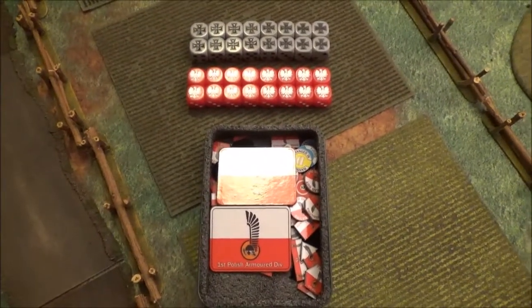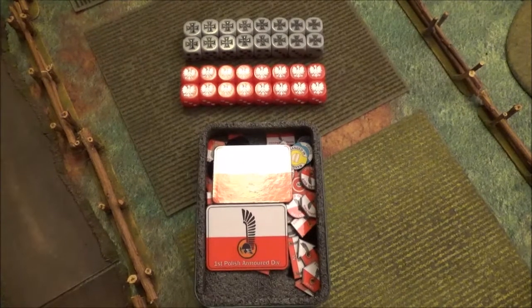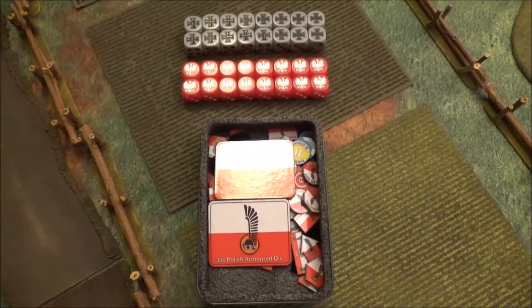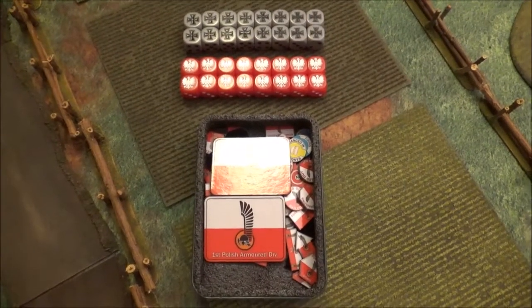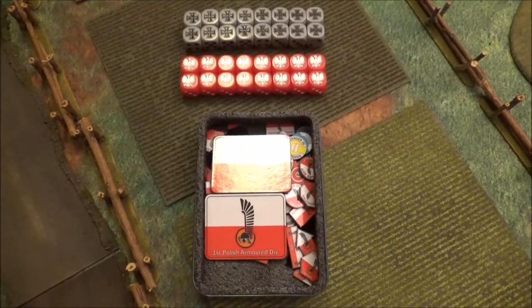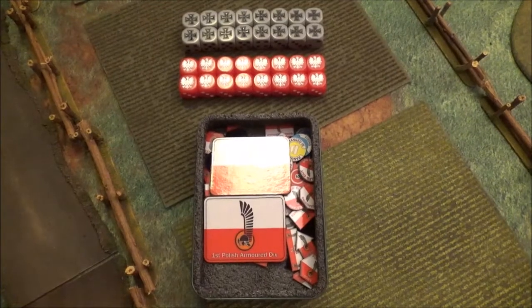The dice are from Dice of War and the tokens are from Warstuffed. Some of their stuff actually matches if you go between the two sites, so you get a matching dice set to go with some matching tokens, which is kind of nice if you like all your stuff to go together — like how I am.